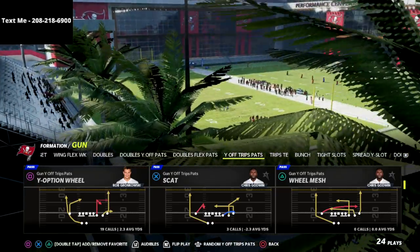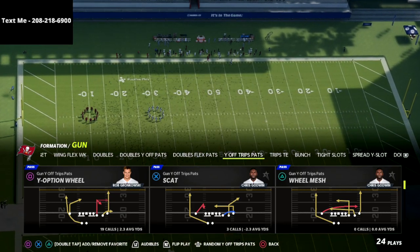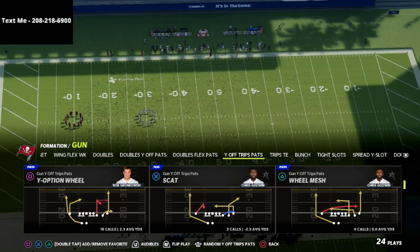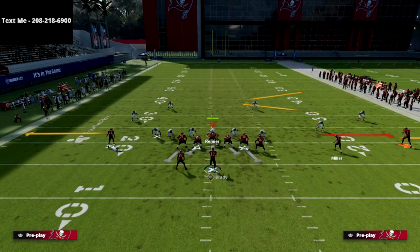So the play we're going to be talking about today is Y-Option Wheel. This is one of my favorite little plays out of U-Trips, and there's a lot that we can do with this play, but my favorite recommendation for how I would recommend people run this play is relatively simple.